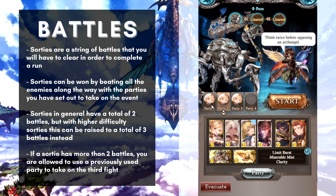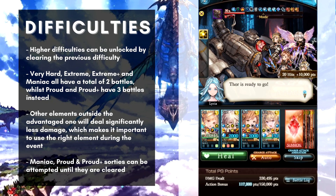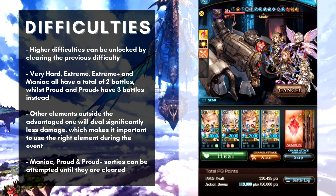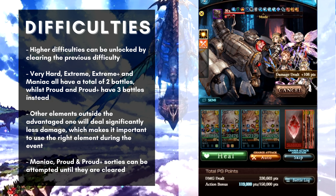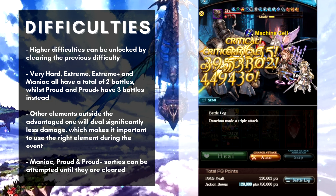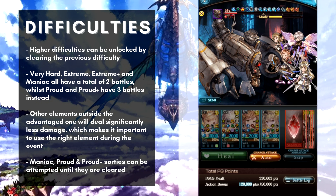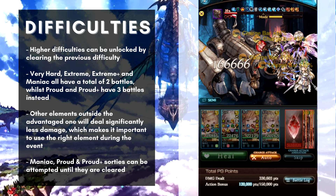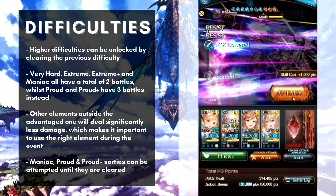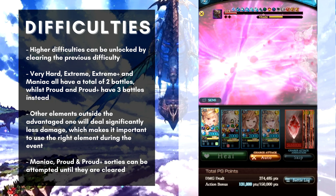Let's talk about the sortie difficulties available. Each difficulty is unlocked by clearing the previous one, and as difficulty rises, more battles are added per sortie. For Very Hard, Extreme, Extreme Plus, and Maniac, you face two battles per sortie. Proud and Proud Plus have three battles per sortie. The Maniac sortie can only be cleared once a day, while Proud and Proud Plus sorties only provide completion rewards once during the entire event period.